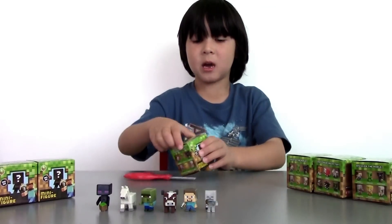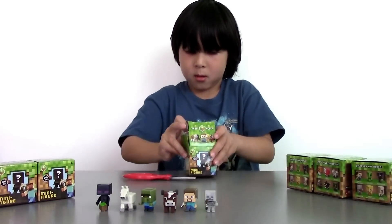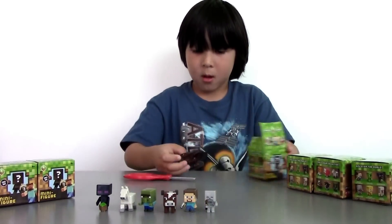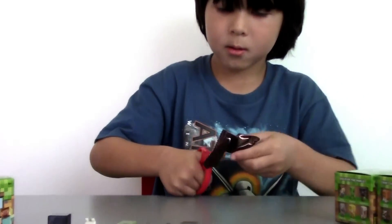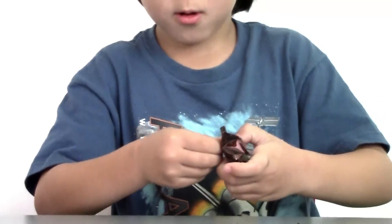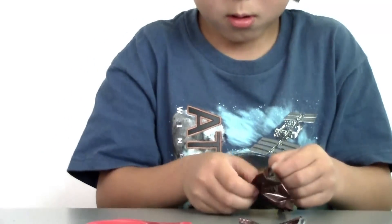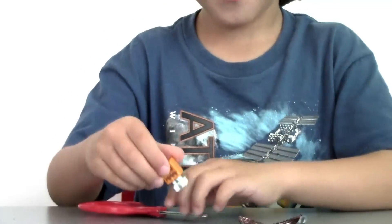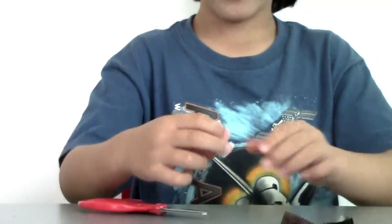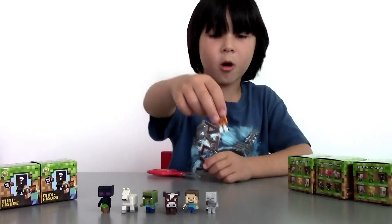Now let's open box number seven. Let's open the bag and see what we can get here. I thought I got a creeper, but wait, what is this? I need to check — oh, it's a snow golem! So here is a snow golem.